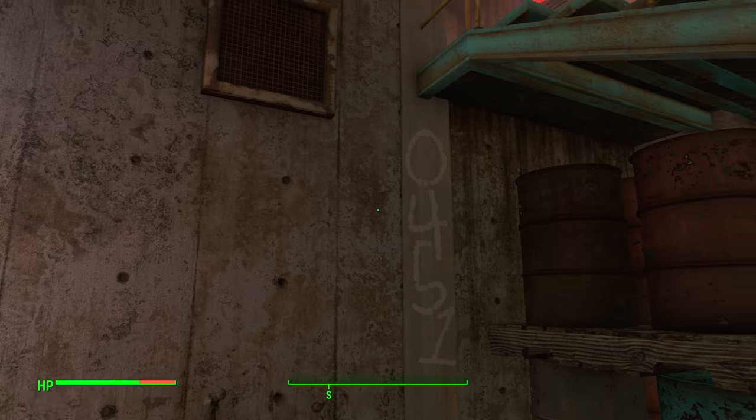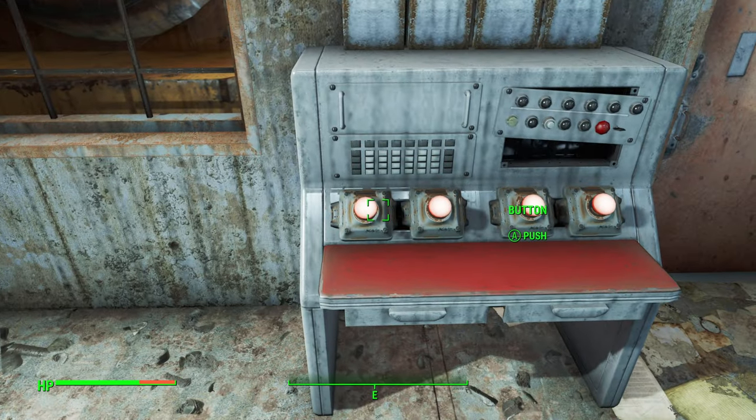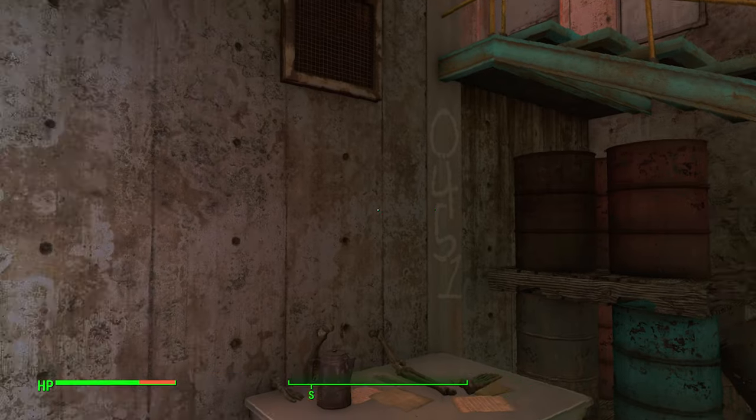We will need to enter the code right here by pressing those buttons the corresponding number of times. Now the first one is a little bit of a trick — to actually get 0 to display on the panel, we will need to hit the button a total of 10 times. The code is 0, 4, 5, 1.